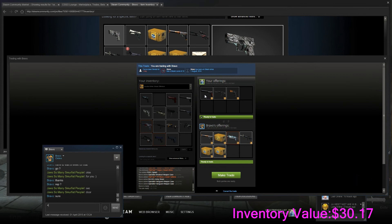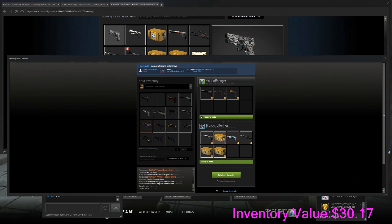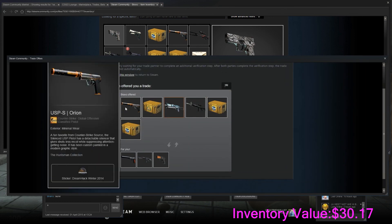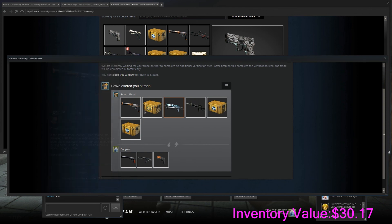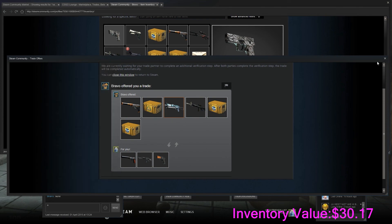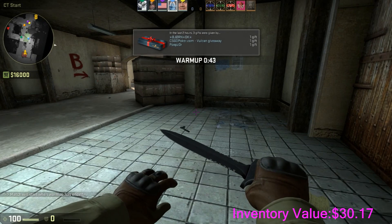I'm trading away the USB Cayman, the AK Black Glam, and the P250 Splash for a USB Orion and 50 cents of spare stuff. The USB Orion's $8.80 and the rest is just 50 cents — so $9.30 for our $9.30 here. An equal trade again, but we're upgrading to a better skin. Just upgrading the inventory.